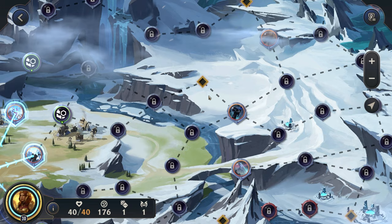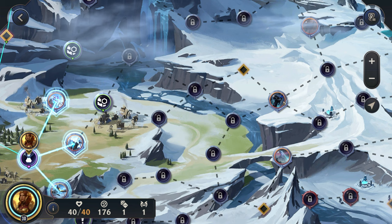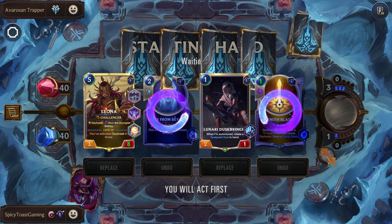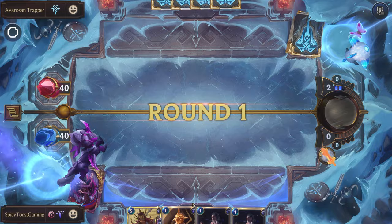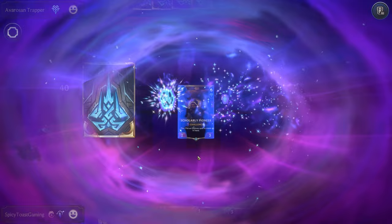Let's take a look. Up top we have She Who Wanders, in the middle we have Inquisitor, and we have It That Stares down here. Don't necessarily think we want to try to go for the Remitter, and we pretty much don't have any rerolls. So I think let's go here in the middle path. So up first, Avarosian Trapper — going to capture our first unit every round. Pretty rough. Let's get rid of both of these. Happy with the other two, though.